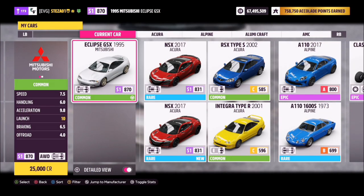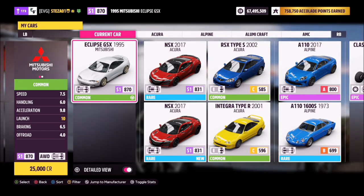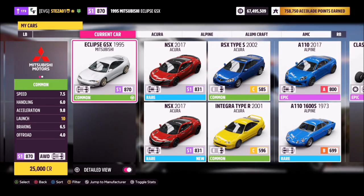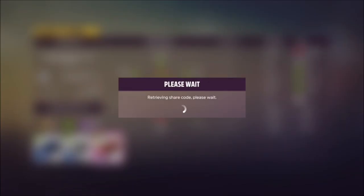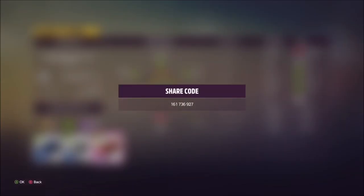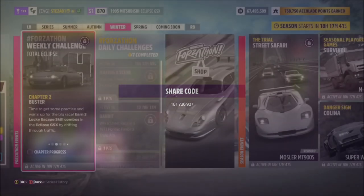This is the car in question — the 1995 Mitsubishi Eclipse GSX. It'll only set you back 25,000 credits, so it's super cheap, but I'm sure most of you guys have it already. I've also got a tune for you called Forzathon; share code is 161736927, and hopefully this should help you out with some of the challenges.